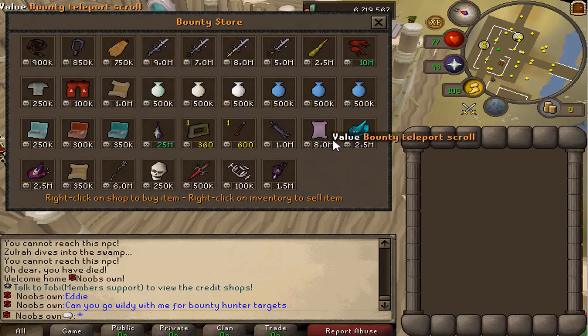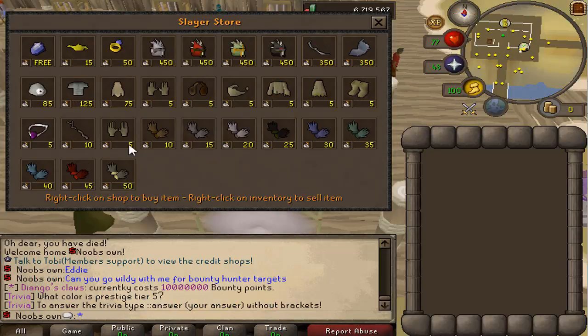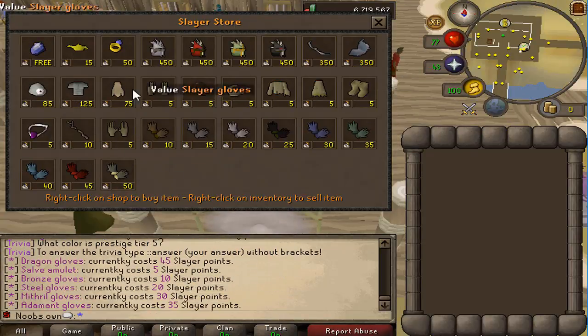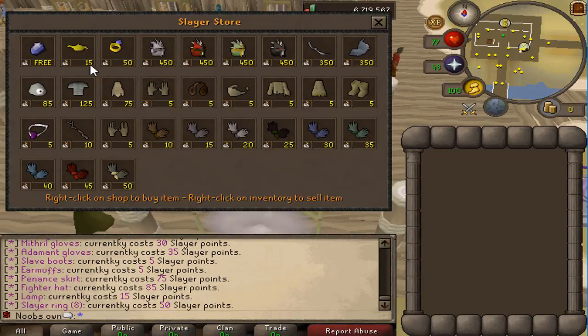There is a PVP store where you can spend PKing kills on items used for PKing, like Dragon Claws which are available on the server. You can also get weapon recolors, Fire Cape, Fury, and other good stuff. For Slayer, you can buy things with slayer points including a free slayer gem to track how many kills are left on your task.